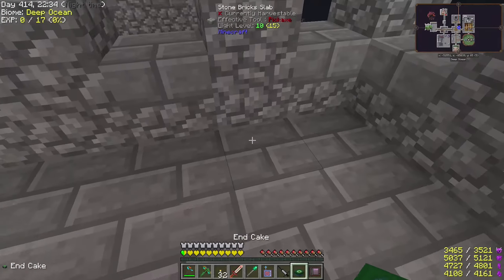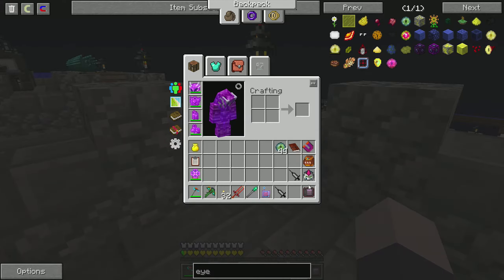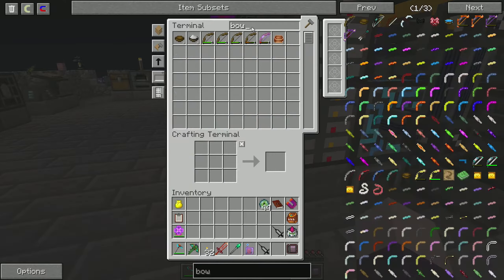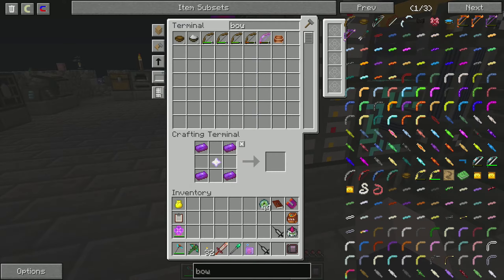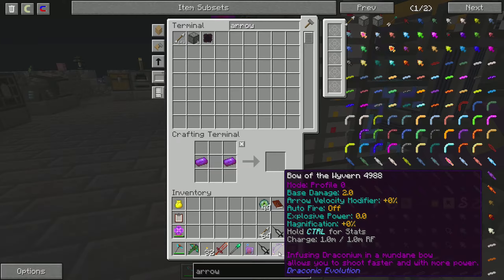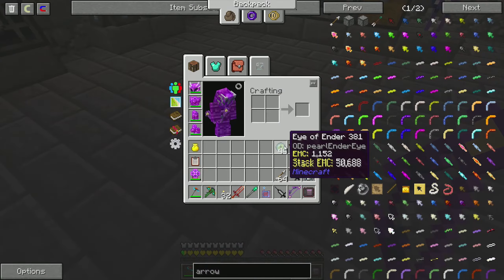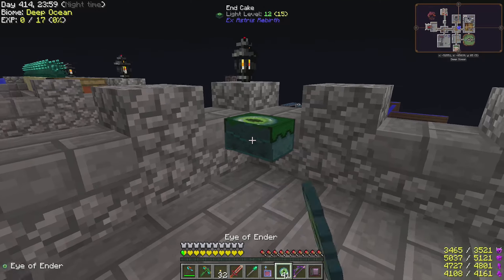Let's put this end cake over here where we have all the other teleporters. I should also make a bow. Maybe we should try this Bow of the Vivan - I've never used it and it might be awesome. I'll charge it up in our inventory. We have arrows in here. It shows base damage and you can upgrade it somehow - the power goes up. Those are weird looking arrows. We fill the end cake with eye of enders and it replaces the cake. We can take a bite and go to the End.